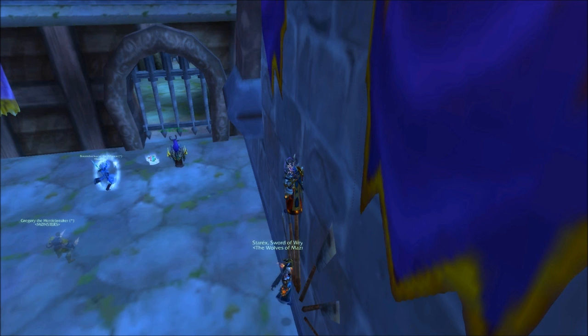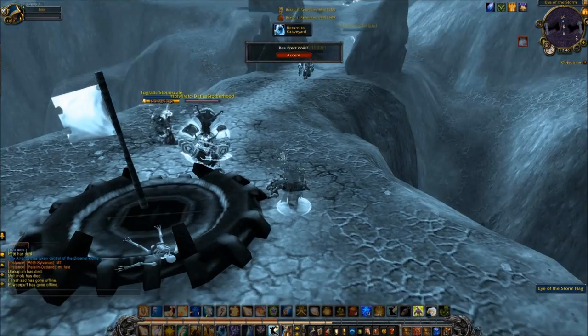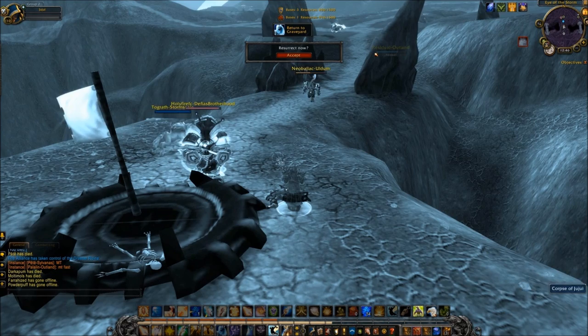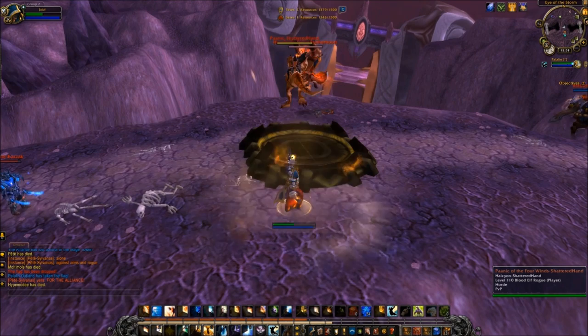The Priest also has the ability Leap of Faith, which can be used to transport other players into inaccessible areas — for example, to take flag carriers or other players out of melee range. The relatively new ability Shining Force gives the Priest a very powerful knockback, and this can be exploited in PvP when you die next to a flag capping area. Rather than ressing in the graveyard, return to your corpse and res when the enemy players are attempting to cap or take the flag near the edge of a sheer drop. This allows the Priest to essentially dematerialise and kill every player in the vicinity, potentially, without any kind of comeback.